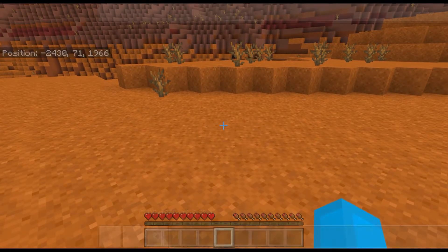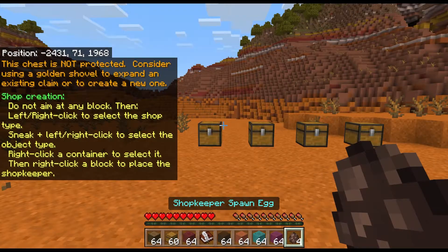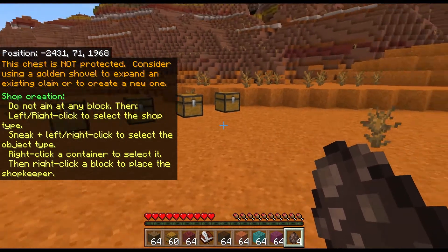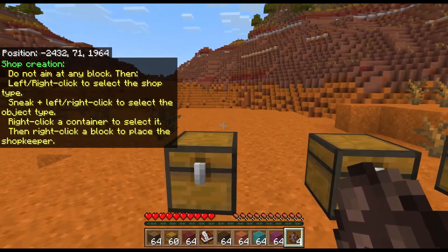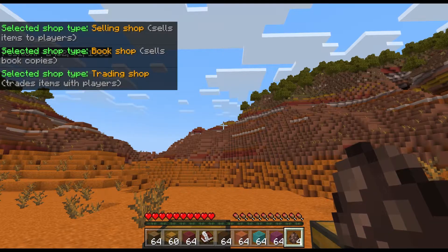First, you do the command slash shopkeeper give, then you put your chests down and click in the air like this until you get the one you want.